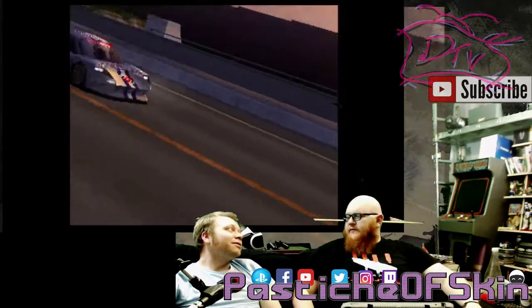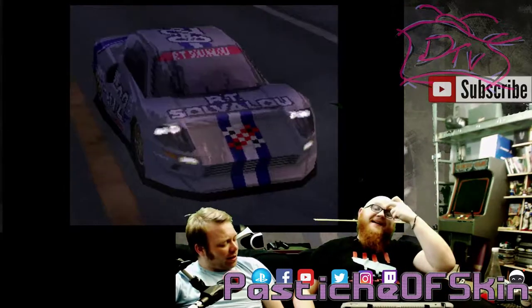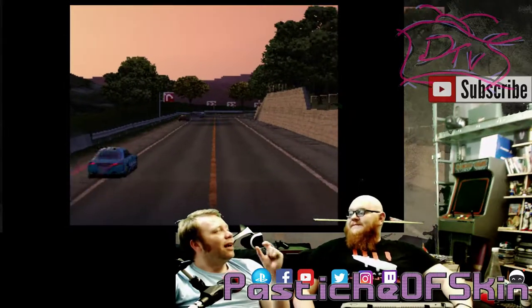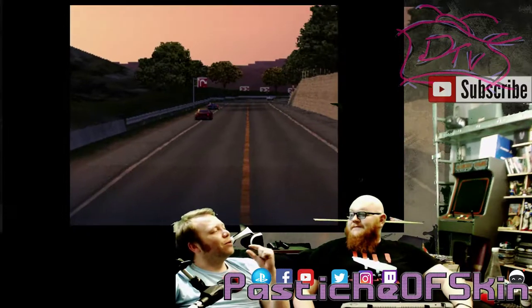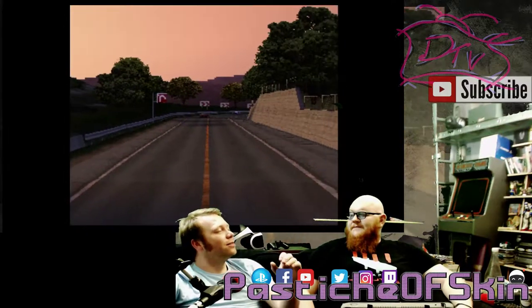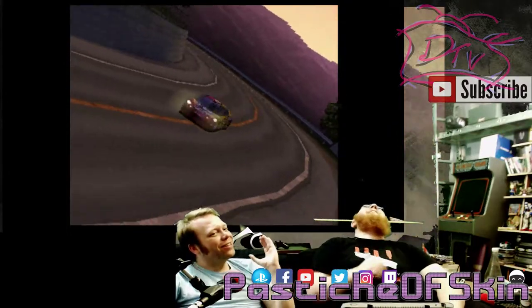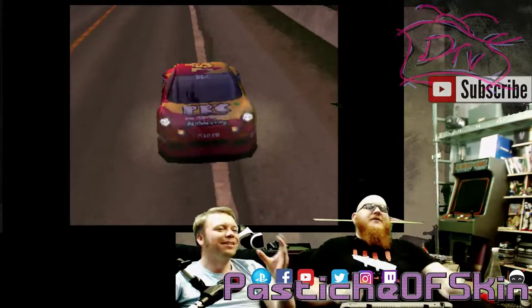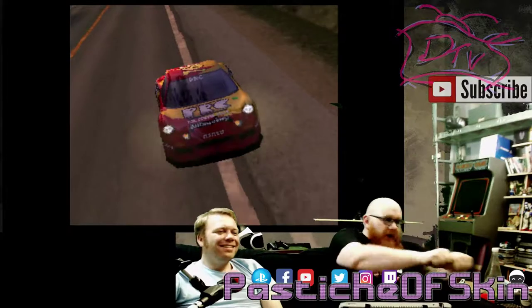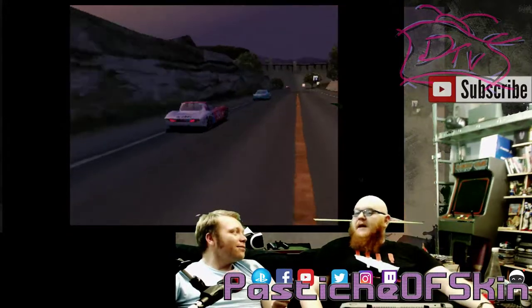There was a Codemasters game — one of the great game design companies. Micro Machines were Codemasters, weren't they? And TOCA Touring Cars — it was a sim for the most part, but there were a few cheat codes. One of them made the computer racers not stop applying the accelerator, so they just maintained full acceleration plowing into hairpin corners, bouncing off the walls. And it had damage physics which GT didn't have.